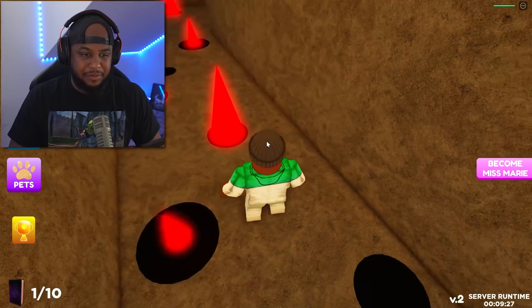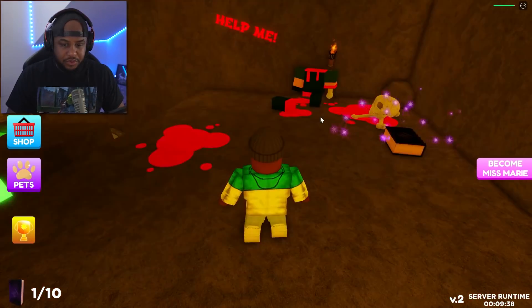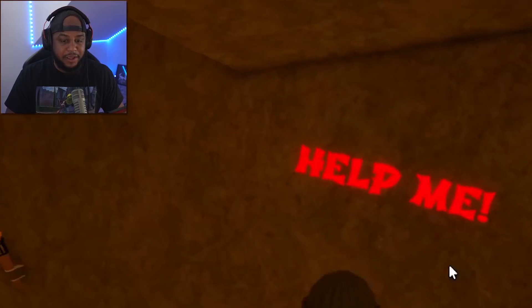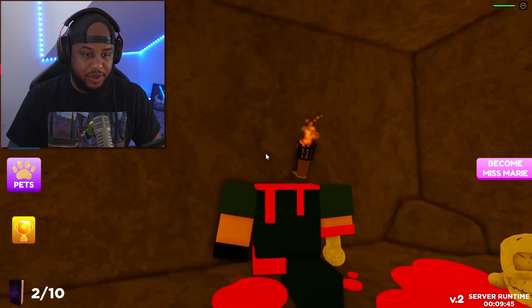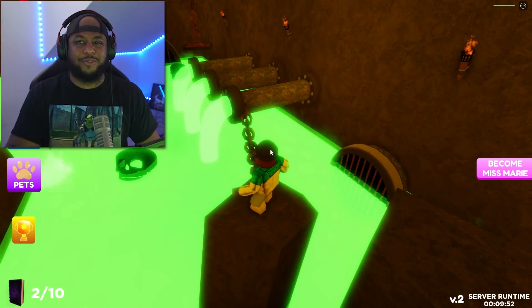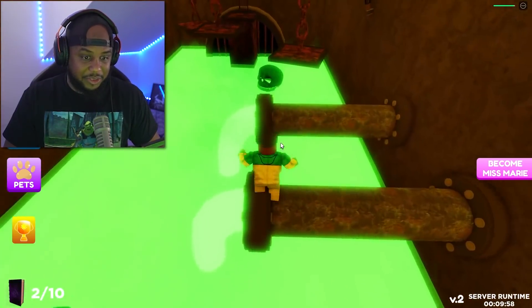We got spikes coming out — let's make it around. Checkpoint! We got another book — two out of ten. Look at how bright this slime is, it'll blind you trying to get through here. And there's a warning sign: 'She's watching you — look behind you!'